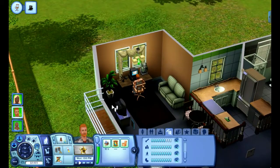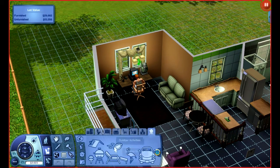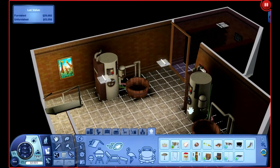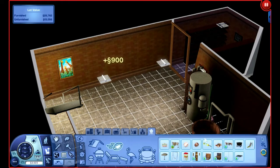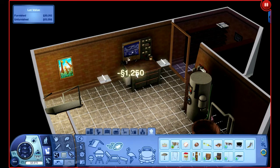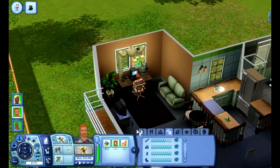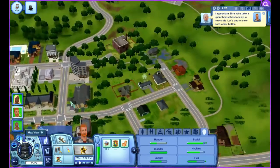We need to buy the invention bench. I believe it is in outdoor activities — yep, there it is. I want to put it downstairs — I'll put it here. We'll get rid of that because we don't need it anymore. We have one over here — wow, that's big. It looks like we can get both, so we'll need this one too. Good, now we just need some scrap. Dexter, how are you doing? Pretty good — let's head on over to the junkyard.